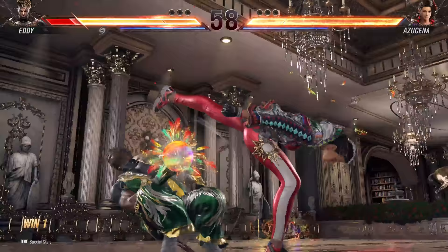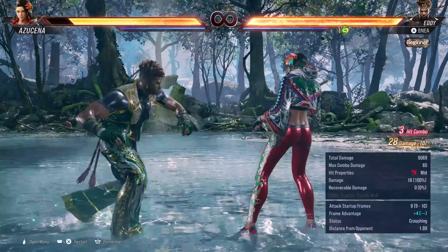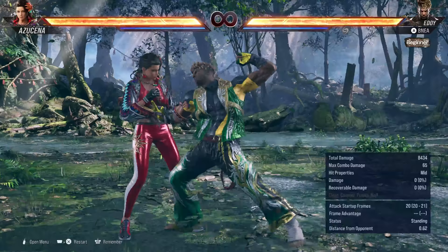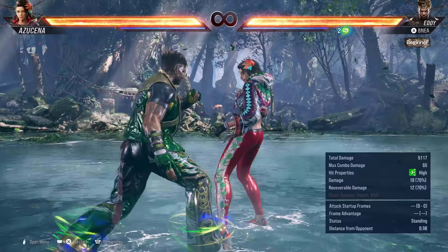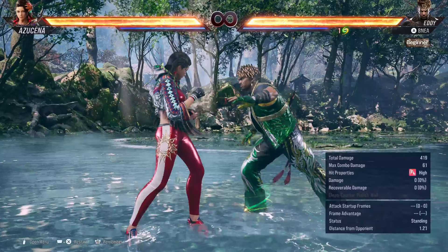One of the main takeaways from Alex about this new iteration of Eddie is that he's much more of a mix-up heavy character than he was in the past. You'll notice right here that he's got a symbol under his life bar showing a new mechanic. Certain moves will add a Madinga counter, and once he's got a charge of Madinga, he gains new moves in his handstand stance that give him some powerful 50-50 mixups. We'll get to those specifically a little bit later.